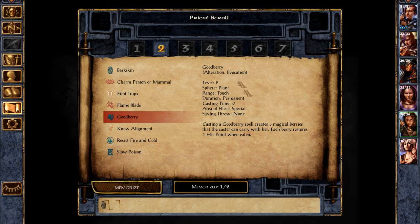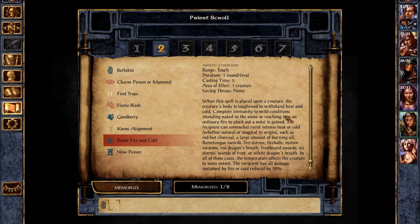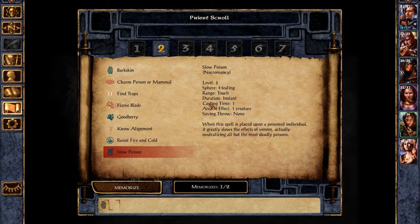But is that really a good thing? Resist Fire and Cold is nice — 50% damage reduction for fire and cold attacks. But Slow Poison — neutralizing all but the most deadly poisons. Yes, please.